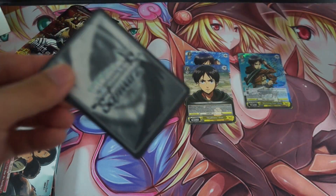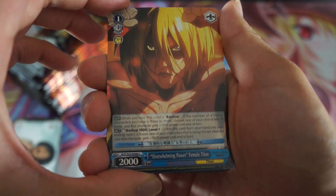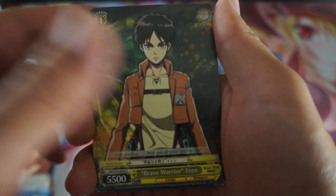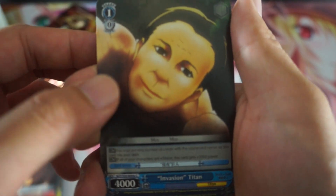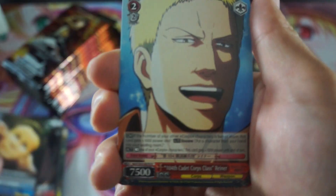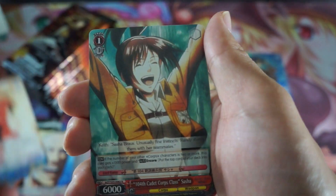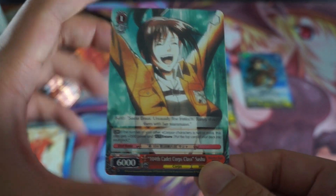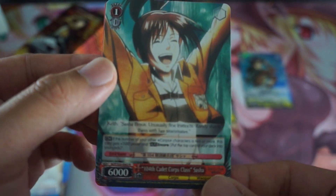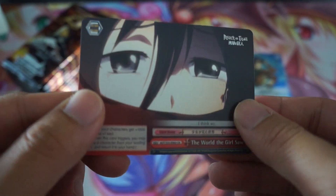On to the next pack. We have the Female Titan, Eren, and a very weird looking Titan. Oh, now I remember her name — it's Sasha! So there you go, that is our rare. And then here is another Mikasa, and our Climax.